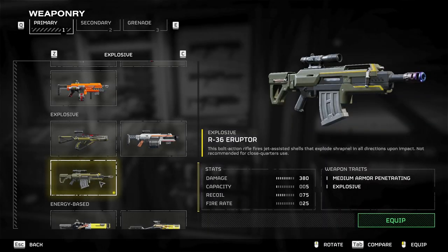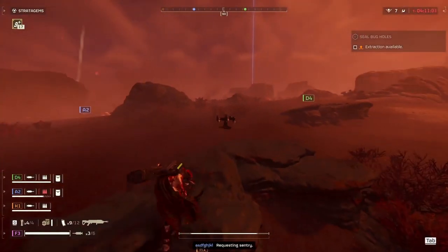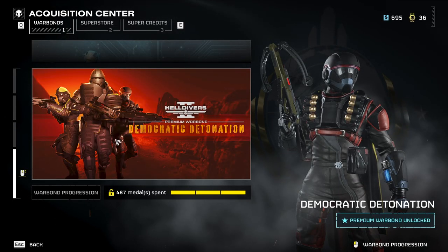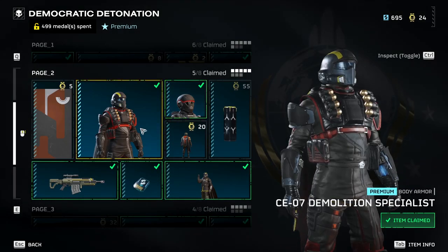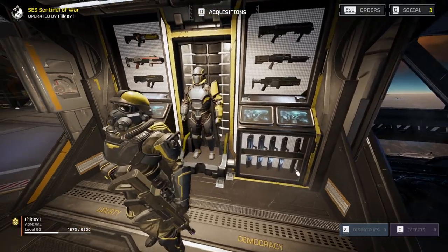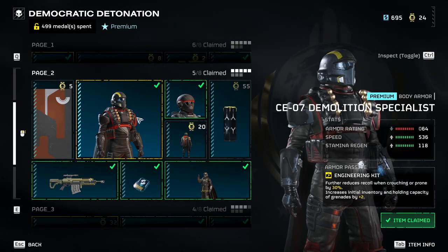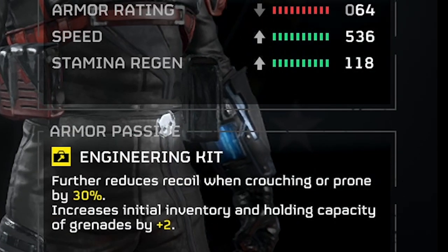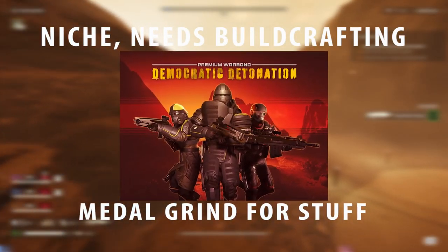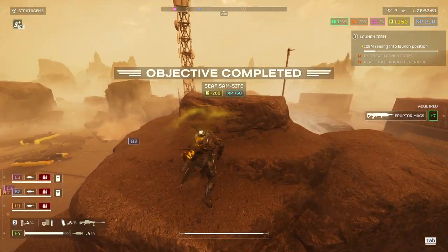The Eruptor sniper is an actual powerhouse — it snipes from a distance and deals massive explosive area-of-effect damage. While the Grenade Pistol is more of an additional utility weapon, making space for you to run other types of grenades while still being efficient at closing bug holes and fabricators. This is the only war bond I'd say holds good armors compared to the others. The first page has the medium Ground Breaker armor — currently it has Servo Assisted as its perk, but Arrowhead pointed out that was a mistake and will change it to its intended Engineering Kit perk, giving more grenades. The second page has a light armor version with the Engineering Kit perk, and lastly the Devastator heavy armor rocking the Fortified perk. This war bond does require some grinding to grab those noteworthy weapons.